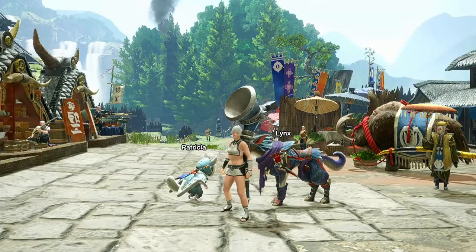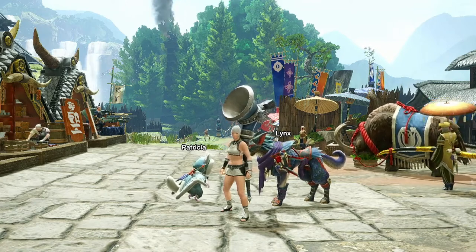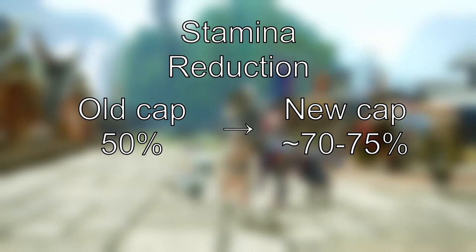Now that we have all the testing out of the way, let's go through everything we've learned, starting with the stamina reduction part. Yes, the stamina reduction cap has been increased to more than 50%. I can't give exact numbers from my own footage, and I can't explain the big difference between constitution 4 and constitution 5 in the power shot test, but I may have scarfed some of those footages a little.